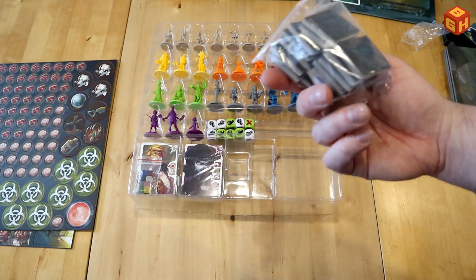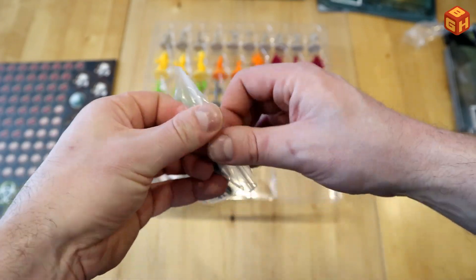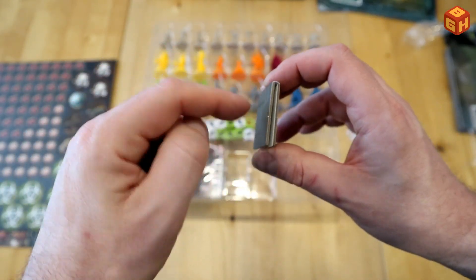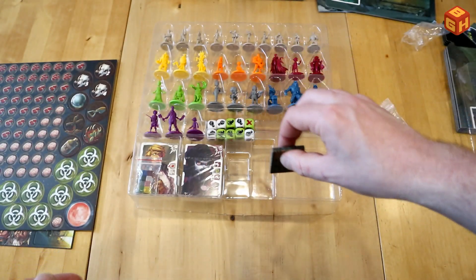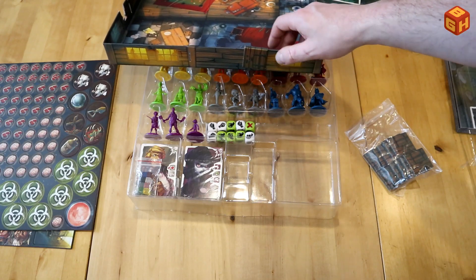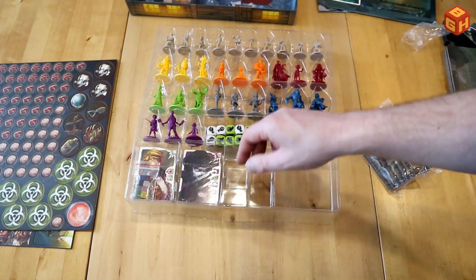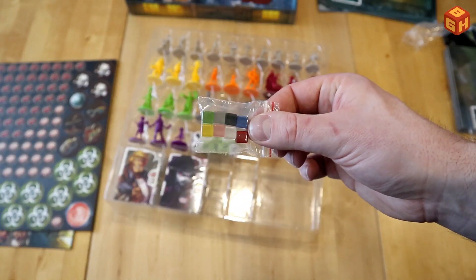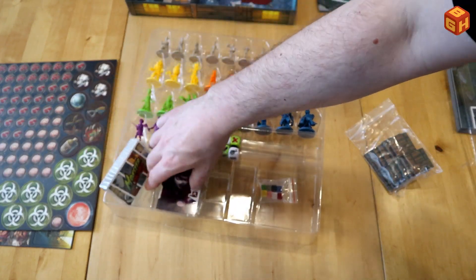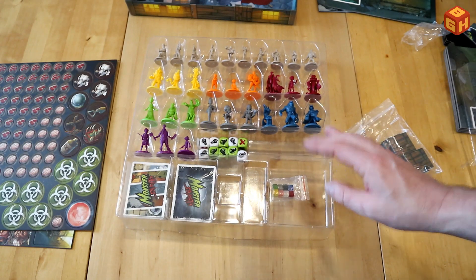We have a pack of door pieces that go into the walls. The doors can be opened or closed, and they are folded — there's a bit of cardboard in between so you can put them over wall pieces where they fit. You can put them on and take them off, which is a clever mechanism. There are also cubes in eight different colors for all the different monsters, and two packs of cards. Let's set up a game.